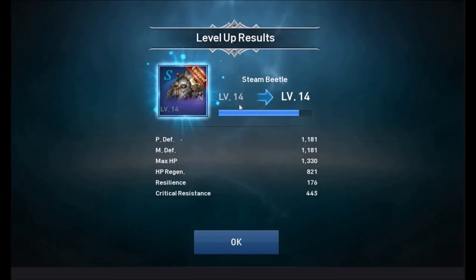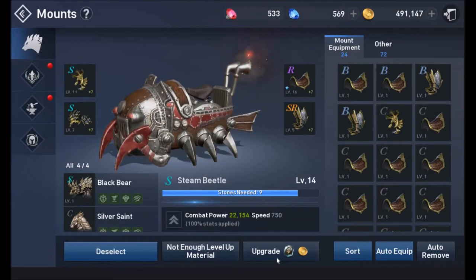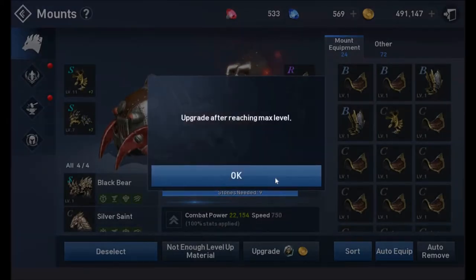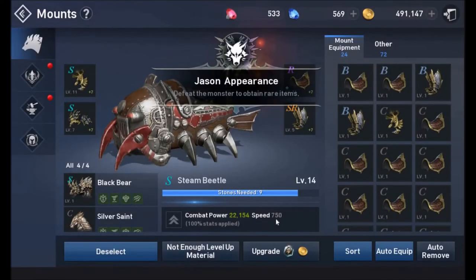Your mount levels from 1 to 20 at each grade. Once your mount reaches level 20, you can click the upgrade button to advance it to the next grade — in this case from S to R — using a certain number of summoning stones and adena. If you try to upgrade before reaching the max level, it will tell you that you cannot do it yet.